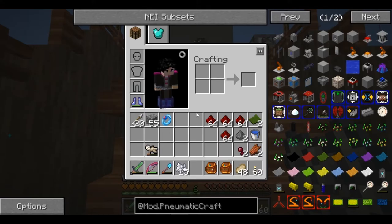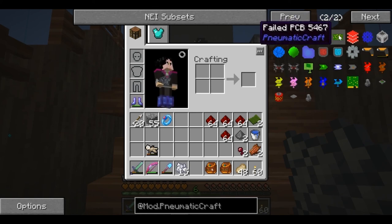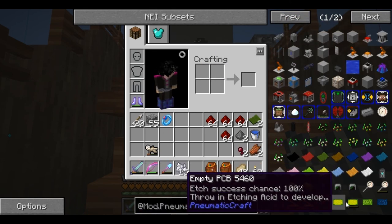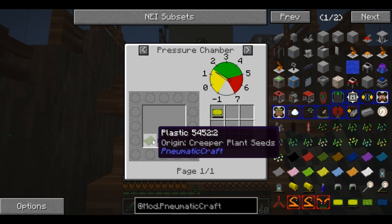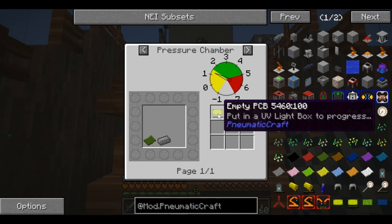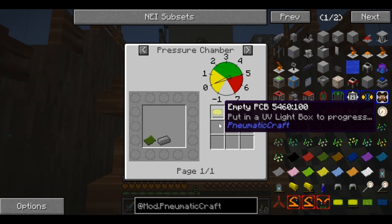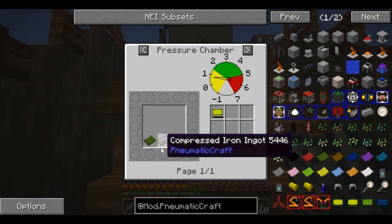To start with that we're going to need to make some PCBs. The normal PCB requires creeper plant seeds and compressed iron. I'm going to need eight to go through the first process, so I'll go ahead and make ten of them - ten creeper plant seeds, or creeper plant plastic, and ten compressed iron.